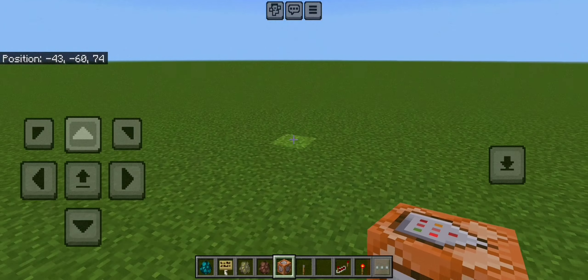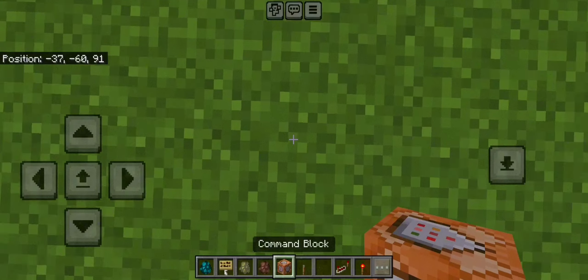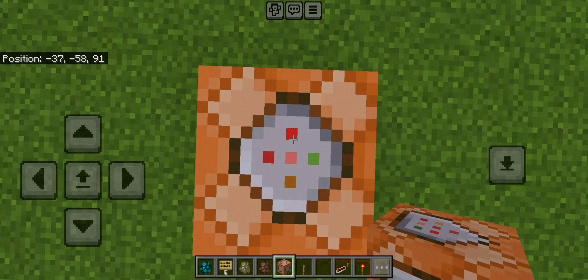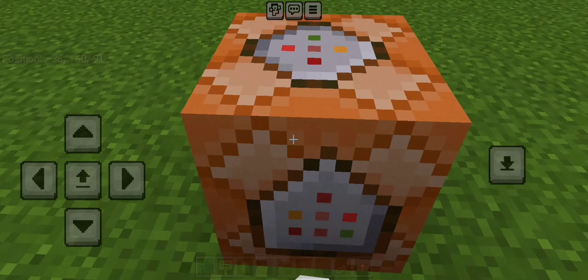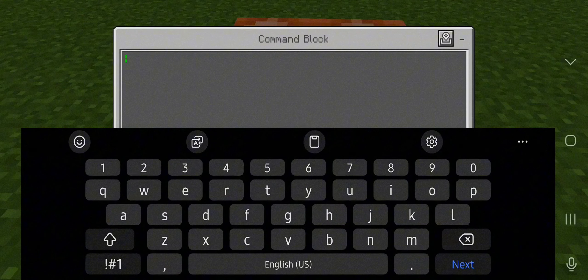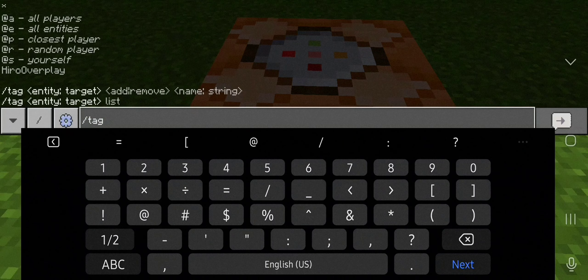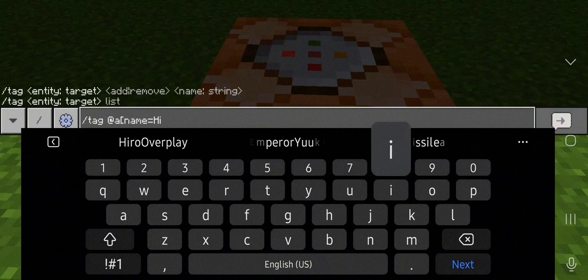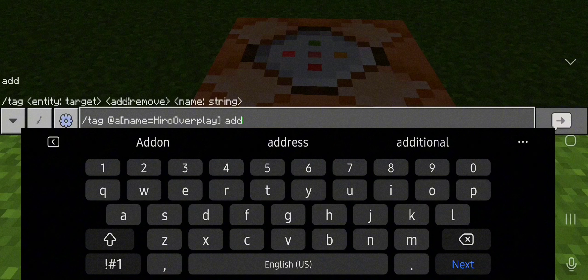First we're gonna grab ourselves some command blocks. I'm gonna do this step by step, slowly but surely — this might take a bit long, but carry on with me. We're gonna put one command block only, and we're gonna tag ourselves first. So we do slash tag at a, and name which we put our own username, close bracket, add.